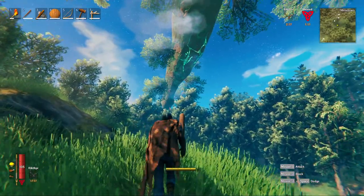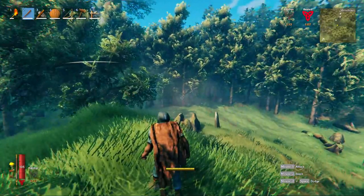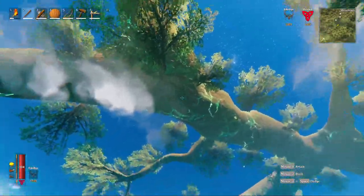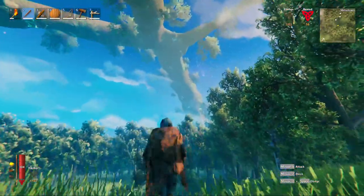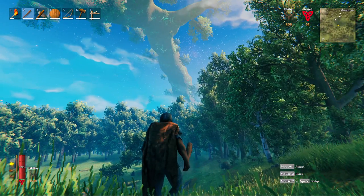Alright, hey guys, welcome back. I would say quick guide, but kind of a quick answer to a question I have gotten a little bit, and it is about this big tree that you guys see — what's it called? It's pretty much the skyline, or it's almost everywhere on the map you see it, and it looks like if you go all the way over there, there's a way that you can maybe reach it.